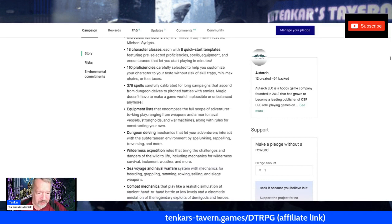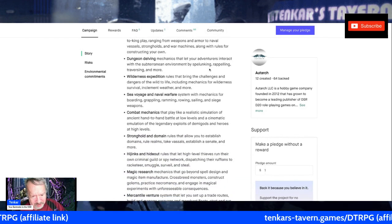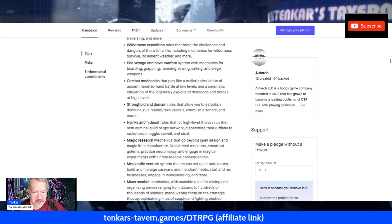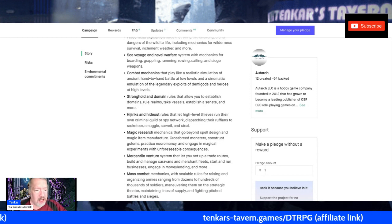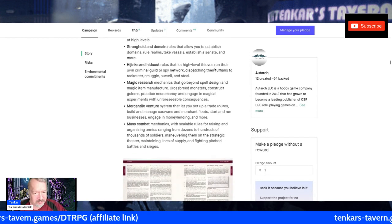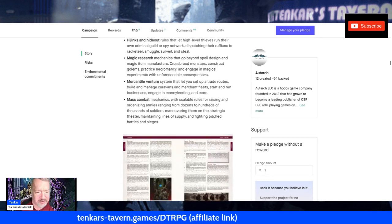ACKS first edition was a great resource if you wanted to run a campaign that took into account events other than just a dungeon or wandering sandbox. This really specializes in all that stuff: equipment lists, dungeon delving, wilderness expedition, sea voyage and naval warfare, combat mechanics, stronghold and domain — which has always been a strong point of ACKS — hijinks and hideouts for high-level thieves, magic research, mercantile venture, and mass combat mechanics.